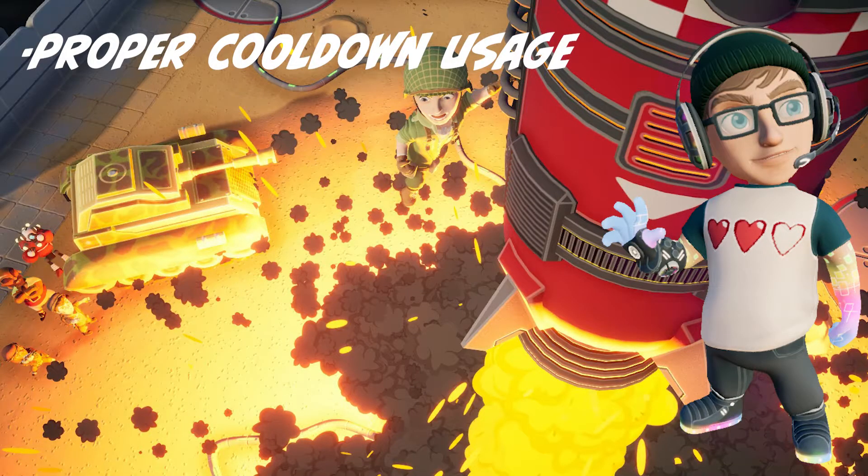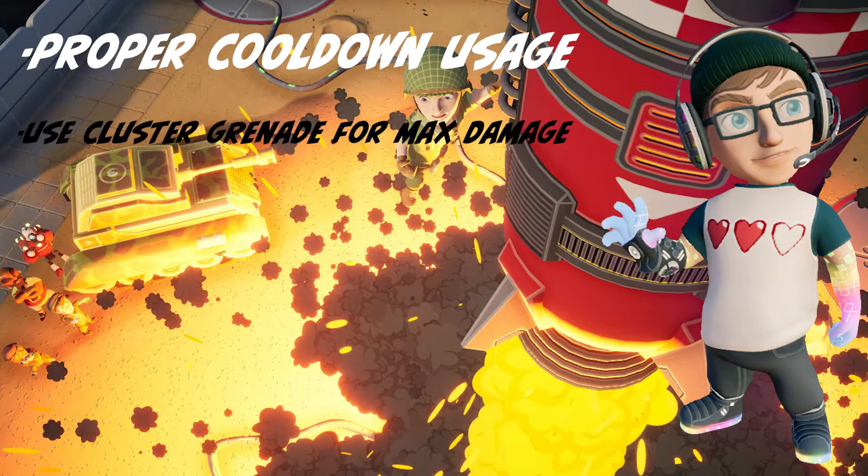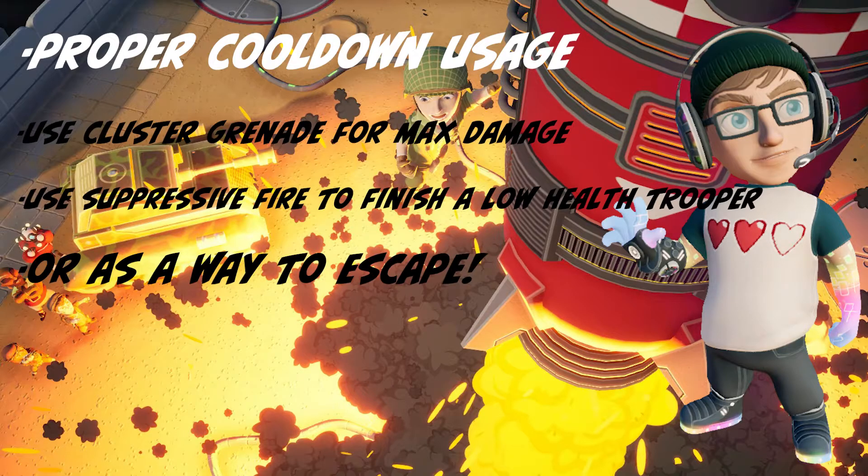Like all troopers, using his cooldowns smartly will increase your success with Sarge. Cluster Grenade should be spammed to cause maximum damage whenever an opportunity presents itself. Suppressive Fire can be used to close a gap and finish off a low-health target, or as an escape method if you find yourself caught out alone or without enough dodge charges to avoid the incoming enemy team.